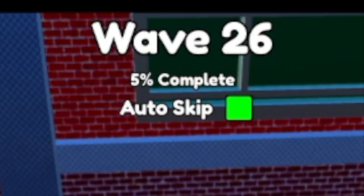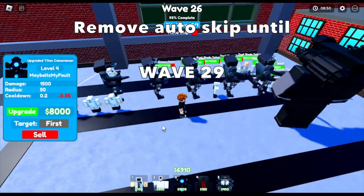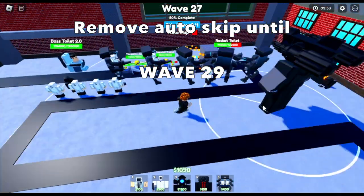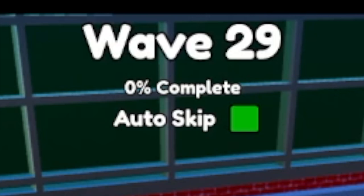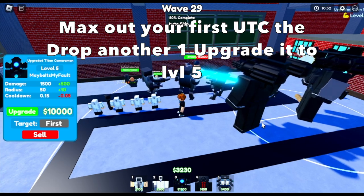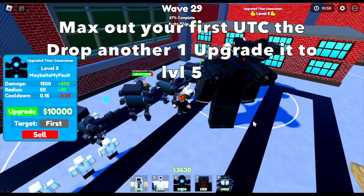At wave 26, make sure to remove auto-skip. You will be removing auto-skip until wave 29. At wave 29 or 30, you can auto-skip again. Max out your first UTC, then drop another one and level it up to level 5 again — we need the AOE. After that, remove auto-skip again at wave 33.